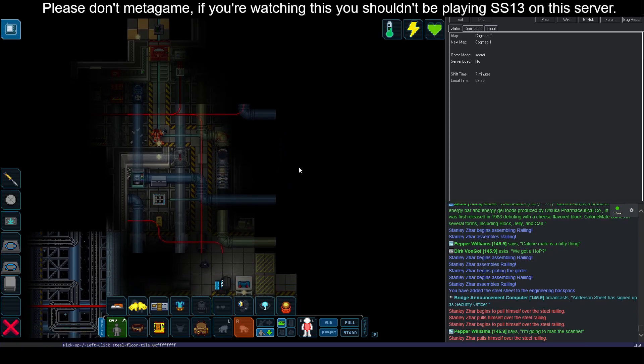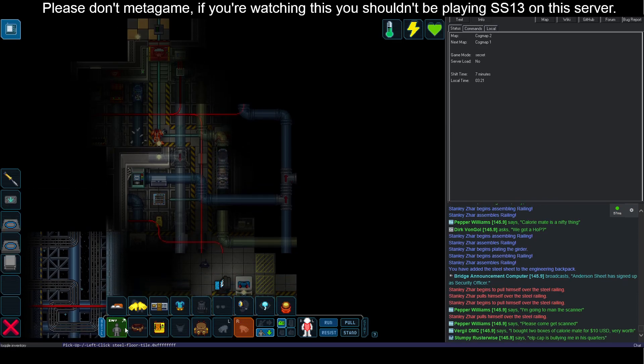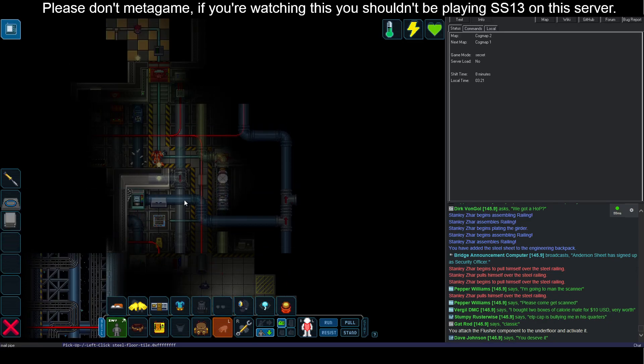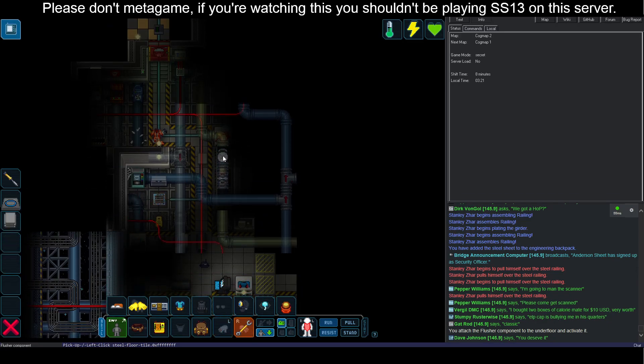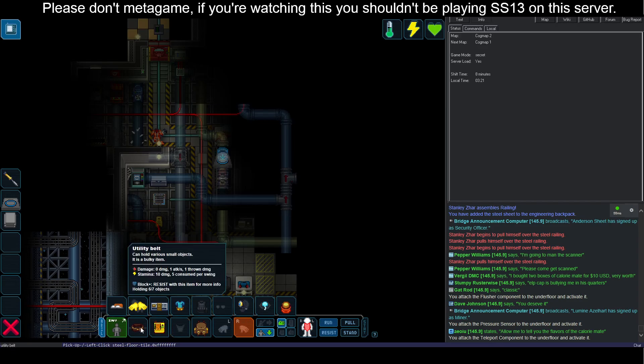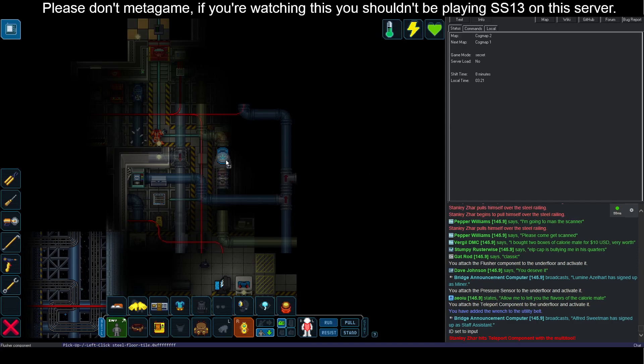Now that I'm not distracted with all the Christmas-looking server stuff, what kind of shenanigans is happening? So I'm going to build a loaf machine. I'm going to wrench the flusher component down. I'm going to need a teleporter and a pressure sensor. Let's wrench both of them down. Got the multi-tool. So now I'm going to set the teleporter ID to input.